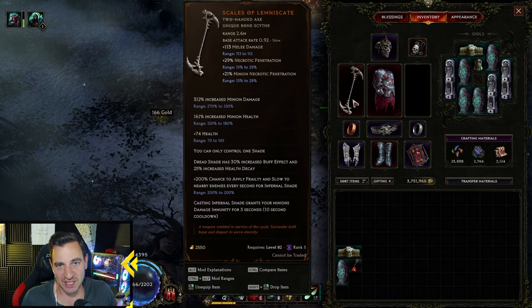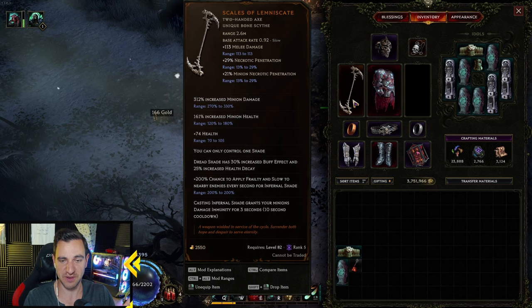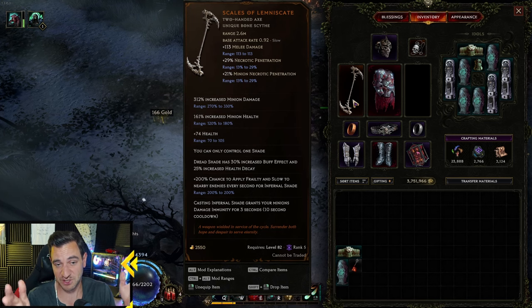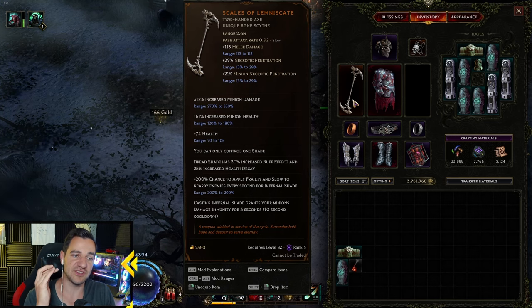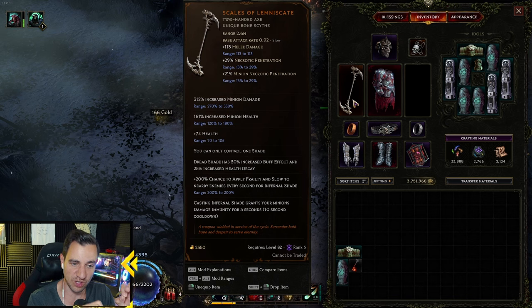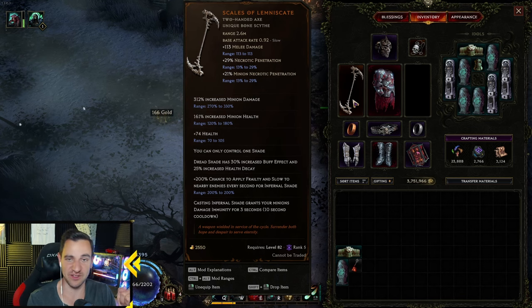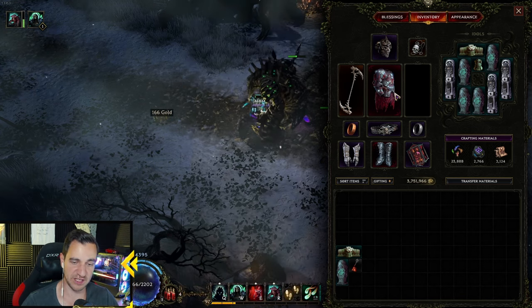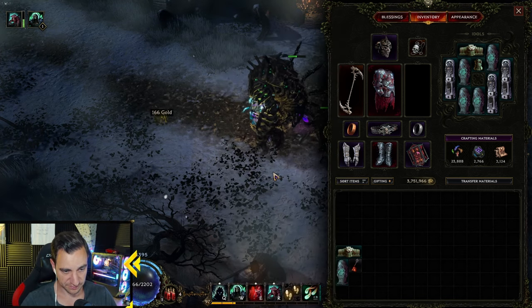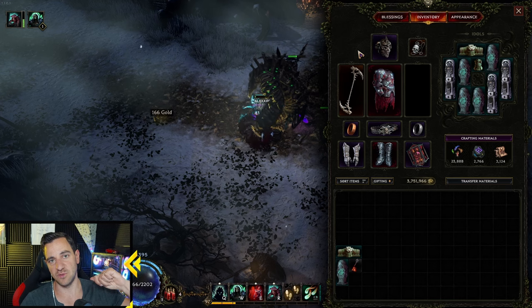It's the old problem with two-handers in this game — a two-hander needs to be so much better than a one-hander because you lose an extra item with four extra affixes. It all has to be in one item. The two-handers are still just very mid. It's not bad because one key thing this has in the implicit is 21% minion necrotic penetration, so it does do more damage. But it's not really crazy. You can also run a scepter here with minion damage and an offhand, or even run the Boneclim and Barboot to get ward per necrotic resistance.